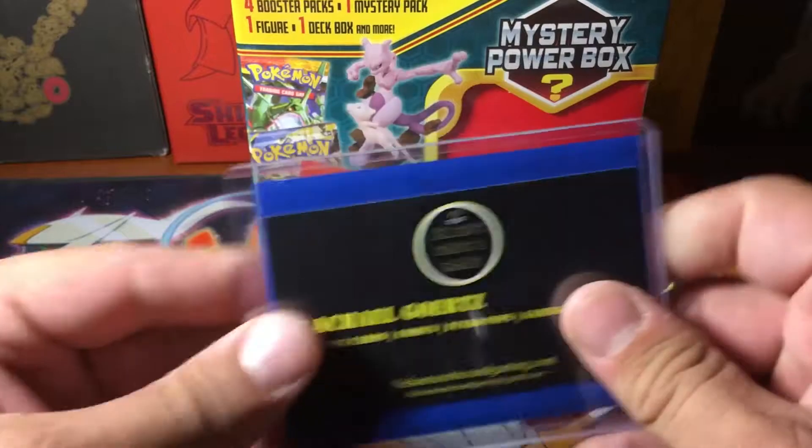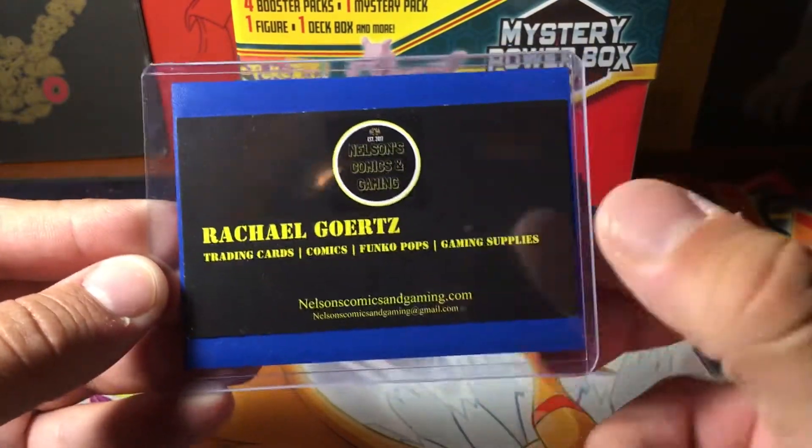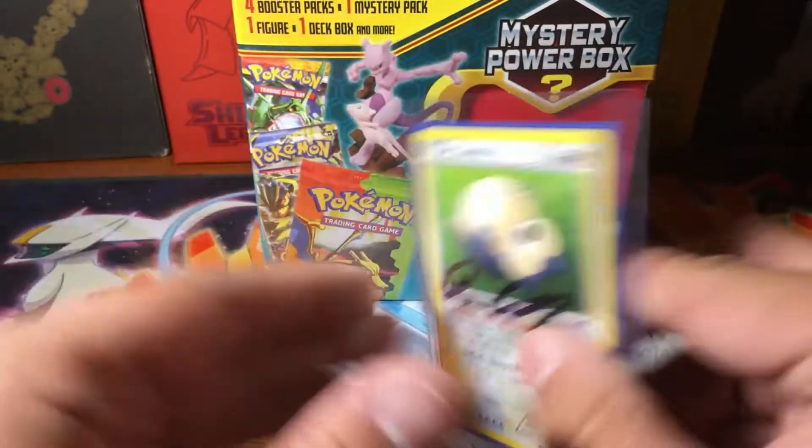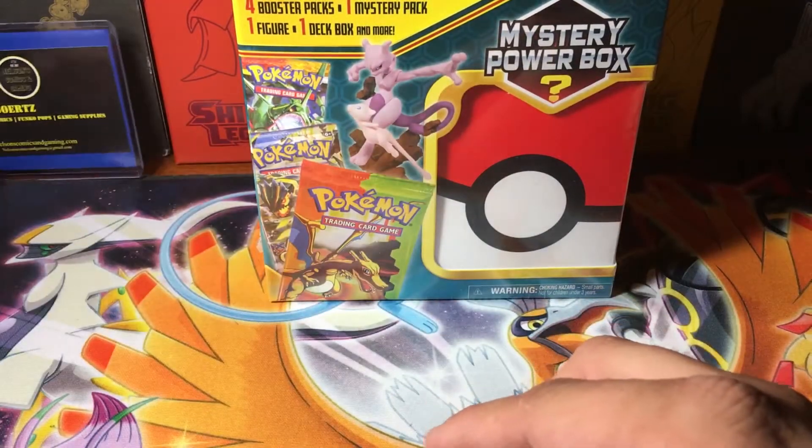I just want to give a quick shout-out to my sponsor, Nelson's Comics and Gaming — their website is right there. All sorts of things they offer. Use my code LOVESHACK5 at checkout to save 5% off your entire Pokemon TCG purchase. Yeah, check them out.